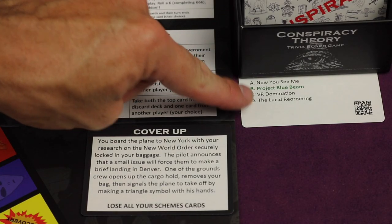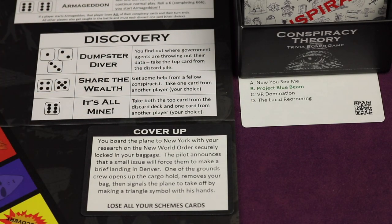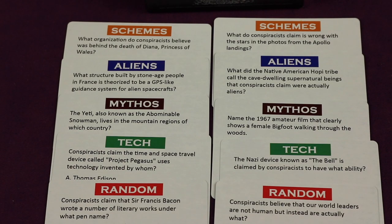By using multiple choice questions, discovery, and cover-ups, the game is designed to give equal opportunities of winning for younger players, people who know nothing about conspiracies, or hardcore conspiracists.